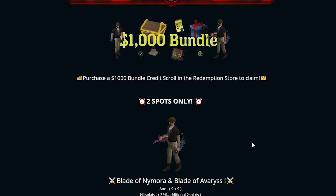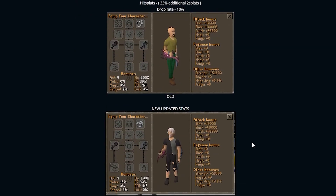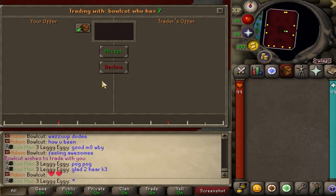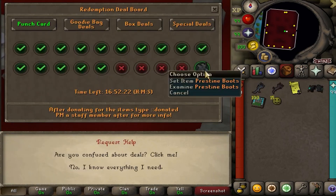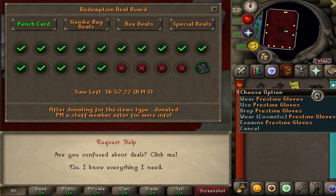Back again, gonna be scooping a 1k bundle on the pay-to-win Iron Man. Quickly skimming through - Blade of Nomura and Blade of Avarice. Beauty looking, 40k stats, 9x9 AoE, 30% additional 2 hit splats, 10% drop rate, dirty stats. Also 3 months of elite membership, the brand new pristine gloves, 100 OP goodie boxes, 7 island picks, 15 of the new donation stamps, and 15 donation tokens. Jumping into it - huge shouts to Bullcut. Coming in, blade, 3 months of membership, pristine gloves, 15 bonus tokens, 100 goodie boxes. I'm 5 punch cards away from the pristine boots too.